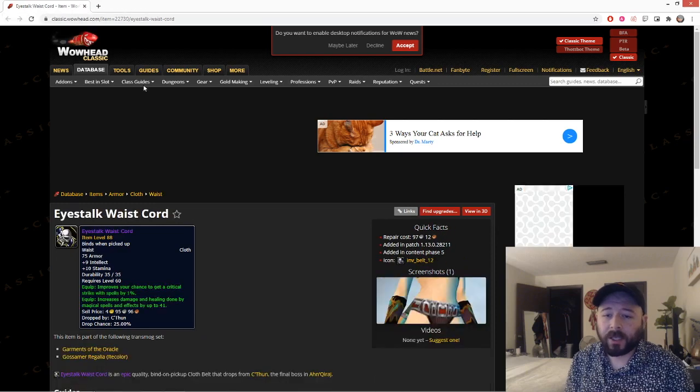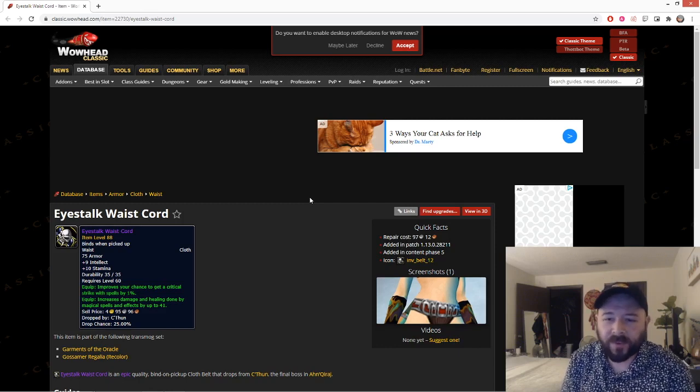The last piece I'm going to talk about individually is the Ichorous Waistcord, which also drops off C'Thun: 9 int, 10 stam, 1 crit, and 41 damage and healing. Firemaw's Clutch gives 35 damage and healing and some MP5, but this gives you a crit and 41 vs 35 makes it your best belt. This is like a Mana Ignition Cord on crack — all mages want it, all warlocks want it, and unlike Tier 2.5 tokens, this doesn't conflict with their 2.5 set so they can still wear full 2.5 and the Ichorous Waistcord. This is probably the hardest piece for you to get, but all three of these C'Thun pieces are amazing best-in-slot, and in a DKP guild these are the three pieces you want to save up for the most.